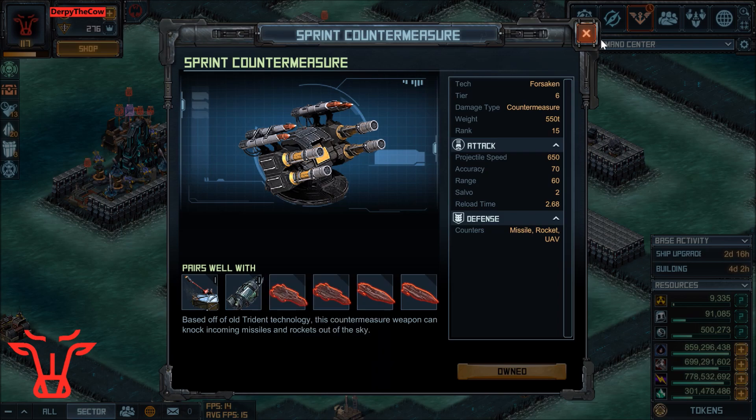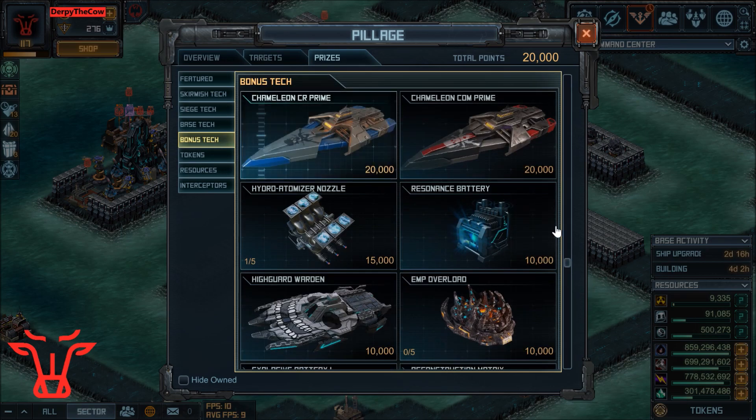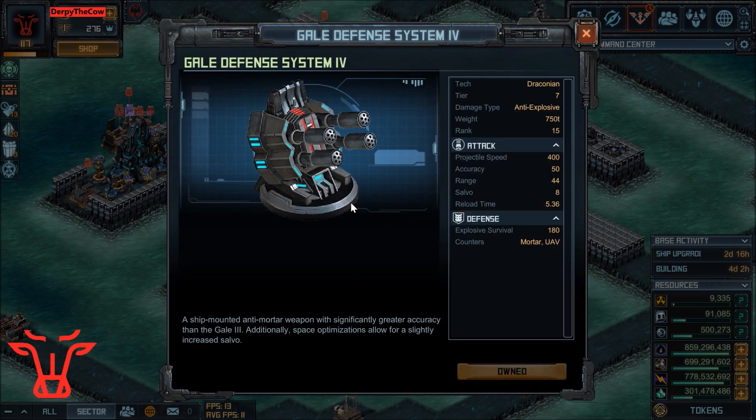Something useful for all players under the Forsaken Mission category is in the Bonus section: the Gale 4s. They're in here — they're $25,000 so they're kind of pricey, but you can get them and use them. Once again, if you have less than five, I'd recommend picking them up if you can spare the points so that we can use those on whatever garrison, chip, or other thing we need, because they are a bit tricky. If anyone has less than five, I'd pick them up.